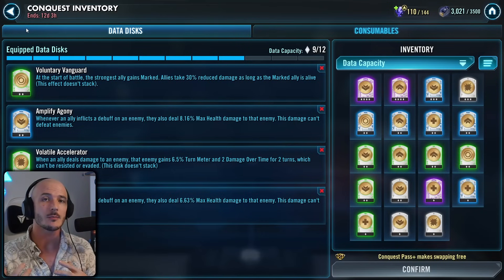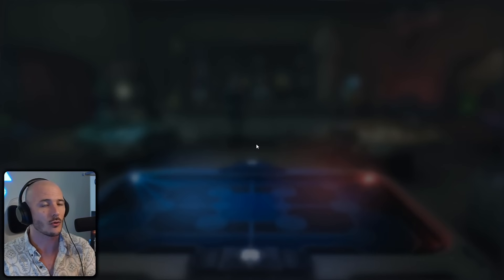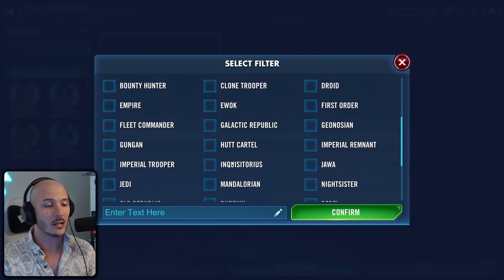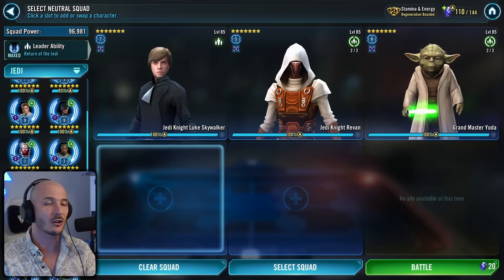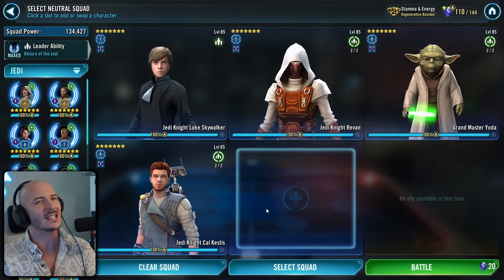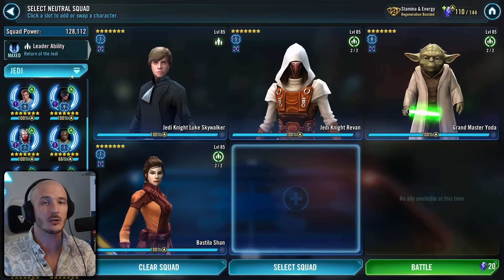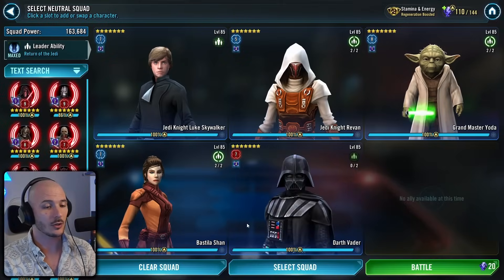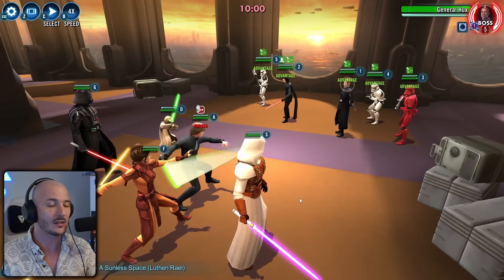When you're still using that Deployable Cooling Systems setup to try and get your alerts, you can also get all of your bonus turns done in a single battle. You need to be going ahead with Voluntary Vanguard, Amplify Agony, Volatile Accelerator — all that stuff is great. You're going to go over to the Hux node or anything that's got a Crew node on it. We need some Jedi — you could use something like a Jedi Knight Luke Skywalker lead, Jedi Knight Revan, Grandmaster Yoda, Jedi Knight Cal Kestis, and then we'll throw in Darth Vader. The idea is to get it down to just Crew.